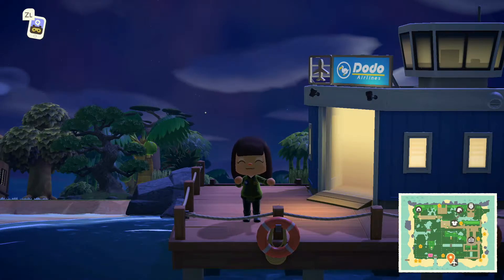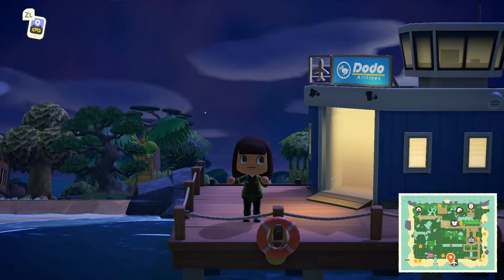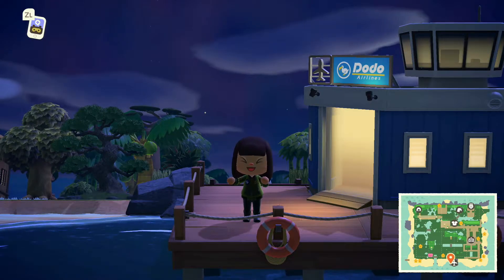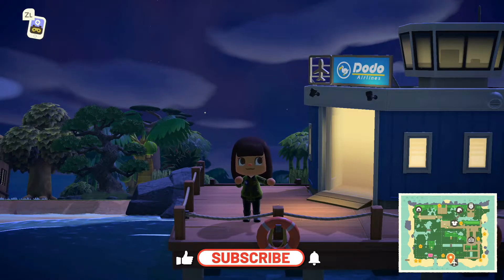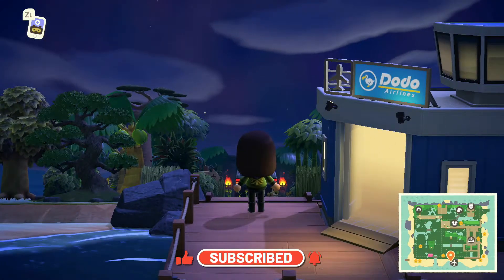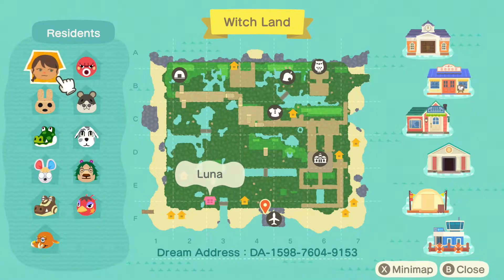Hello again everybody, welcome back to Just Fun Stuff. We are doing another Just Fun Tour, and we're touring the island of Witch Land today. It looks like it's going to be an interesting one — it's described as kind of a swampy valley. Let's not hesitate, let's get going. Already you can see it's nighttime, lit up with lanterns and torches, but let's check the map first.